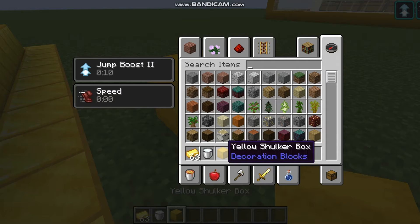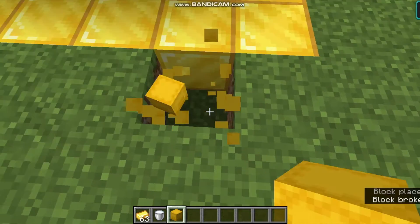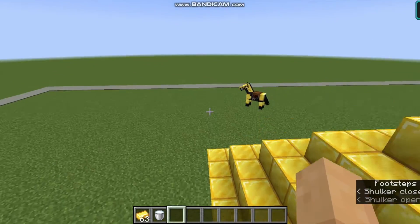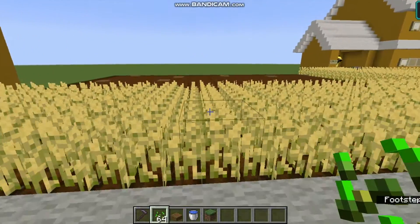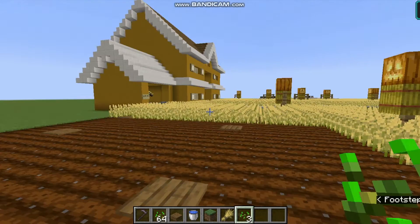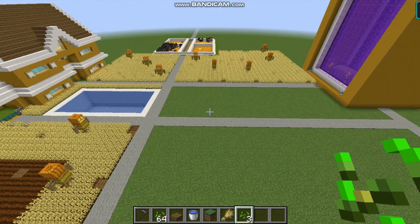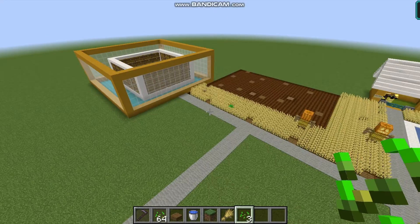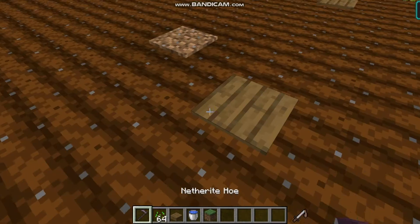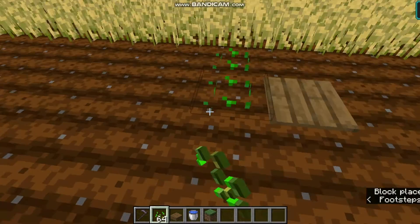I've got a place for this shulker box right over here. I've patched up a lot of things now. One thing I want to point out is all the way over there — the beacon doesn't even reach it, so I may have to fight for another beacon the vanilla way instead of just giving myself a free one.